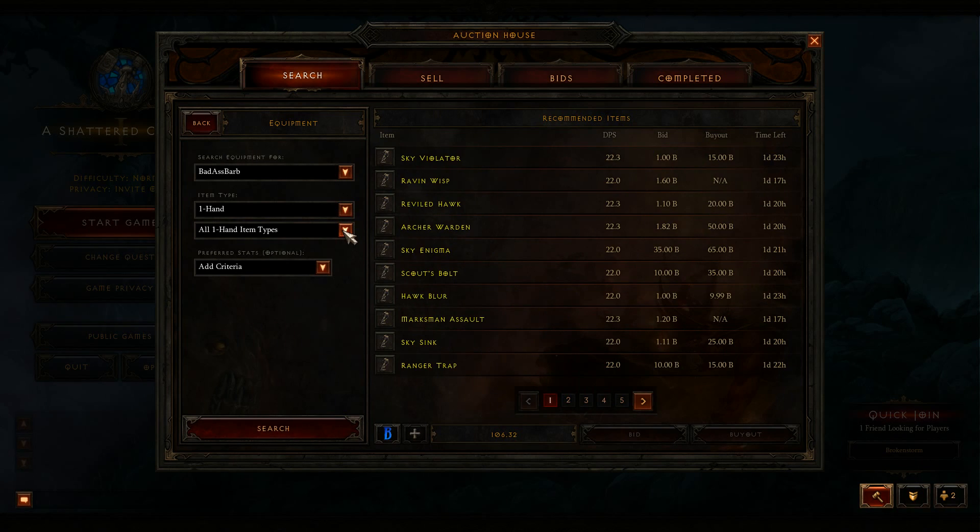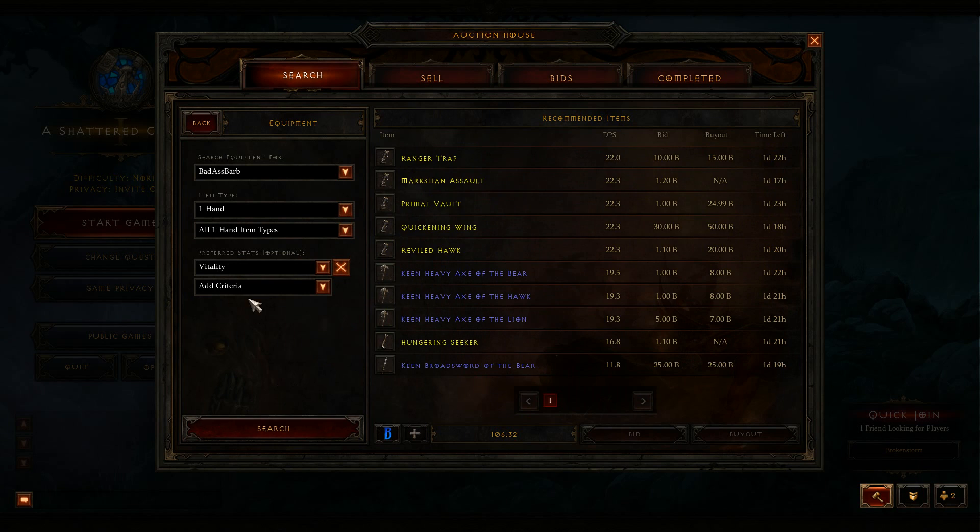The new stats — dexterity, strength, and intellect — are not present in the filter, and the only stat you can search for is vitality. I just wanted to give you guys that quick update on the filters. It's partially working, and I'm glad they are putting some effort into the filters for this patch — it's looking good so far.